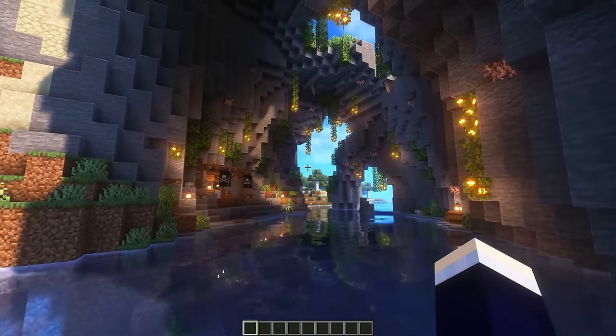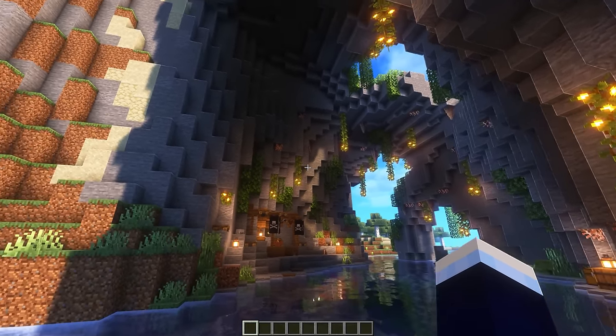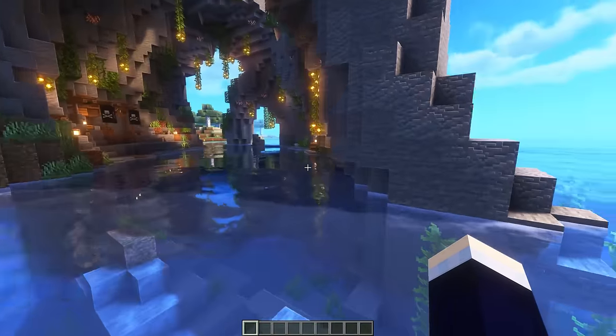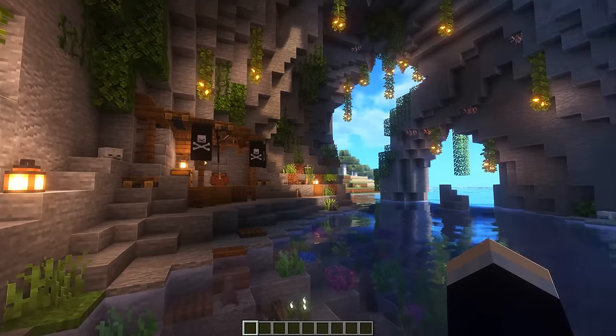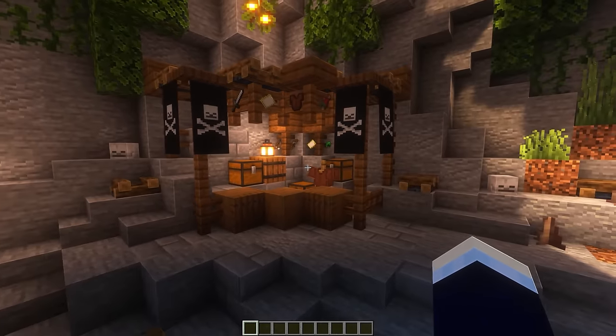Next up is a big pirate cove. We've got a nice decorated little arched area here that kind of goes in towards the ocean. We've got heaps of glow berries around the place to keep it nice and vibrant. And then off to the left, we've got a little bit of a pirate trading stall.